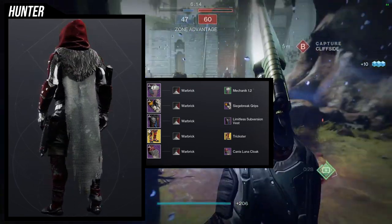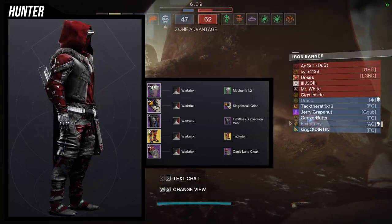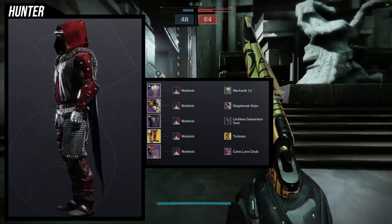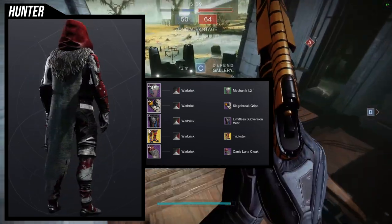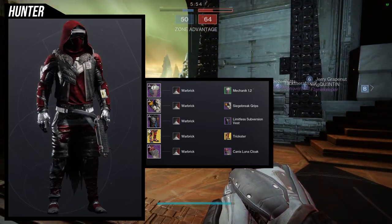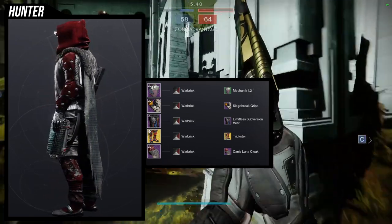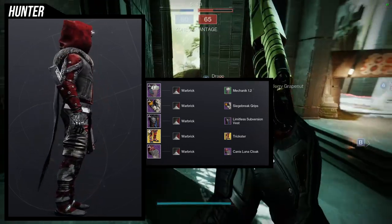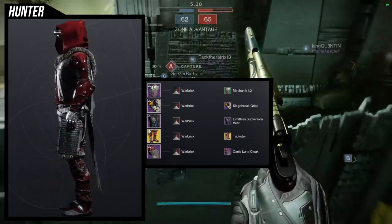Since Stompees are getting nerfed, I'm going to start doing fashion for the really annoying exotics in the game — and Gemini Jester is definitely one of them. Canis Cloak works well because the top part of the cloak is actually an off-color and the back is black, so it's super dope. You can definitely combine this with other shaders that utilize off-colors, but War Brick is just one of the best reds in the game — it's just unfortunate that it is an off-color.